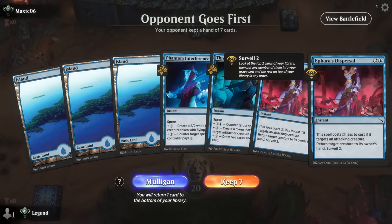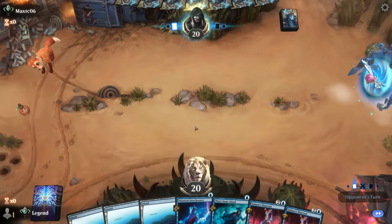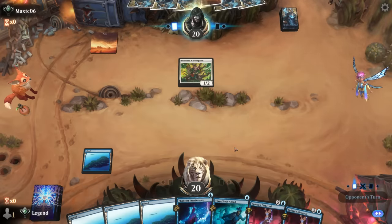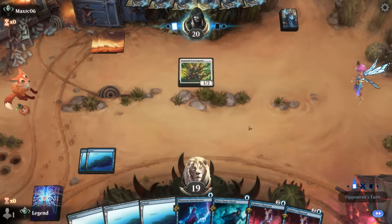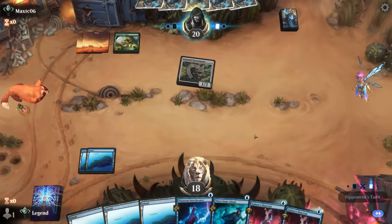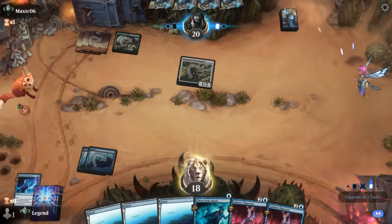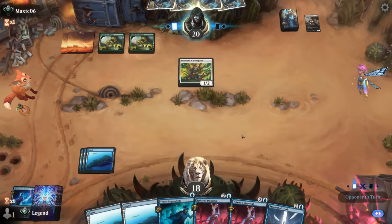Alright, we're on the draw — we have no threats, but a lot of interaction: two counterspells, two bounce spells, and the Surveil is going to be helpful in digging towards some win conditions. Turn one, playing a San Warengard, so another rabbit deck it seems. Could already bounce it here, although they're unlikely to make a token on turn two. Now we get to keep up our counterspell. Evangelist is certainly worth countering — they could have played it main phase to pump the Warengard, but they were clearly worried about a counterspell. So now we've got Three Steps Ahead available — it is our last counterspell, so we do have to be somewhat careful with it.